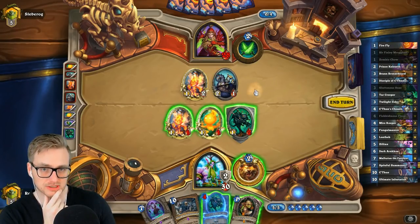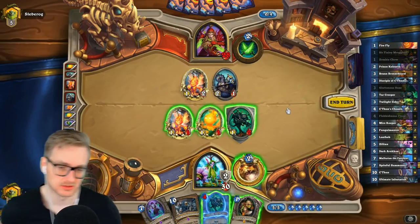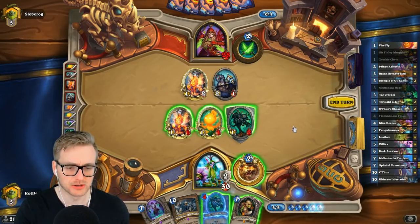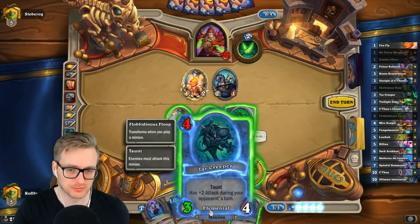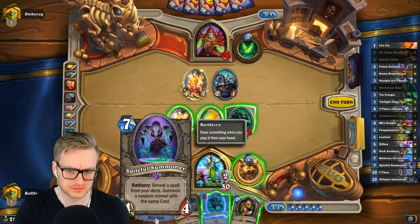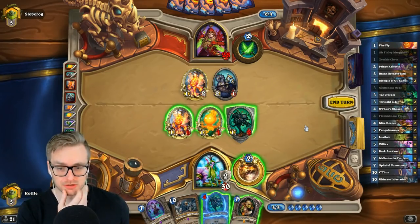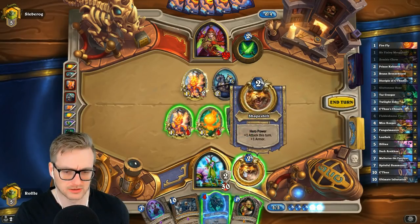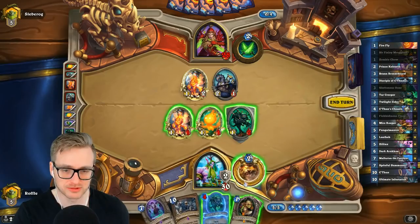Could double trade into that to play around a Fungal Man. I have to play the Tar Creeper first. Or I could just Hero Power — Hero Power, Finley, Hero Power. This allows me to save this for maybe the Spiteful. What are the odds I draw an unplayable card next turn? I'm gonna do the Hero Power, Finley, Hero Power thing, and get greedy with the Spiteful.